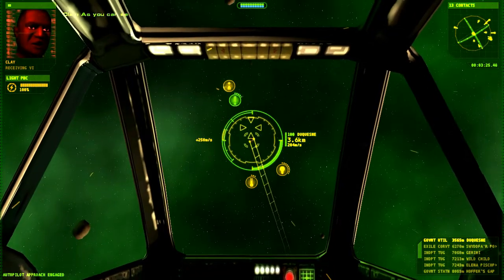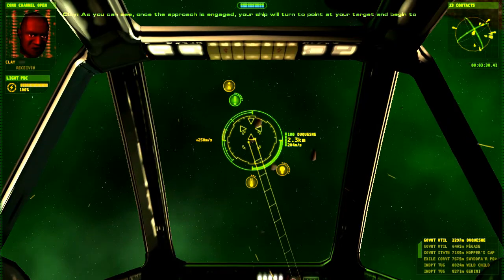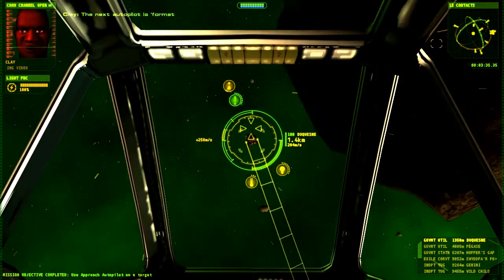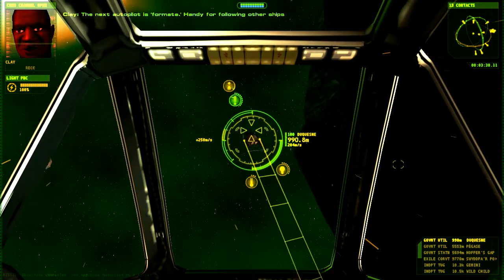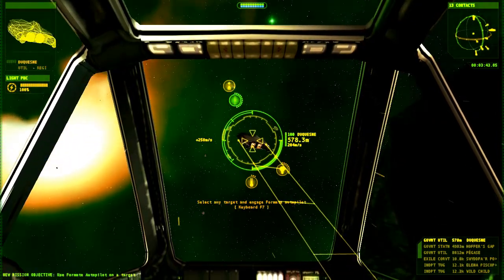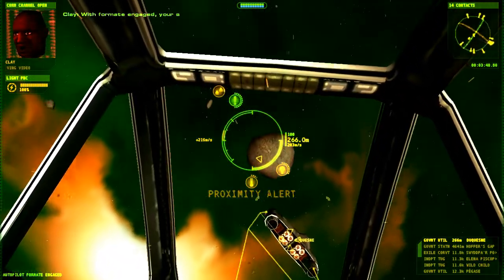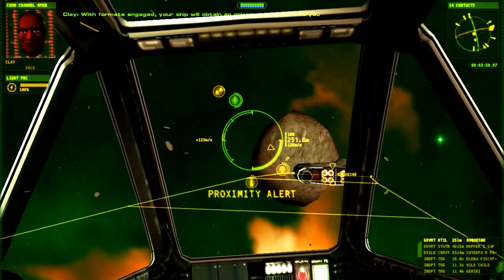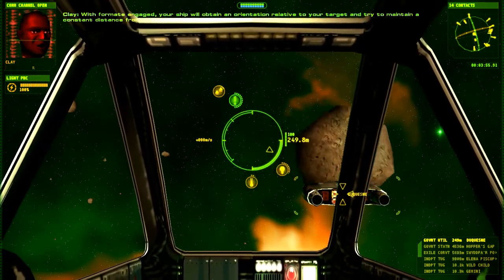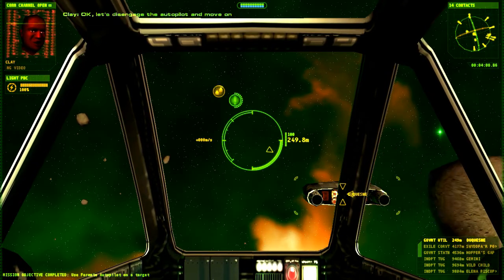Anyway, let's just do what he says. As you can see, once the approach is engaged, your ship will turn to point at your target and begin to move towards it. The next autopilot is Form 8, handy for following other ships. Again, select a ship near you and engage Form 8. With Form 8 engaged, your ship will obtain an orientation relative to your target and try to maintain a constant distance from it. He's flying into an asteroid. Flying in formation may be easy. Okay, let's disengage the autopilot and move on.